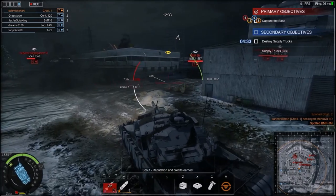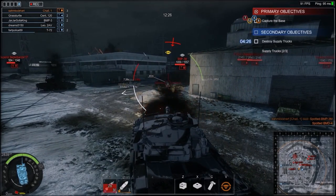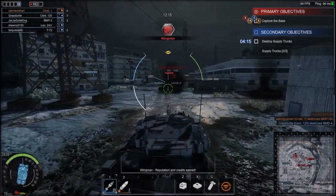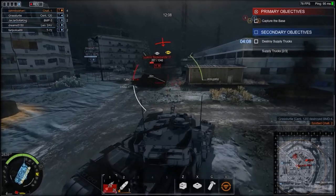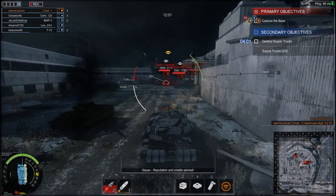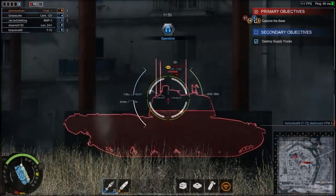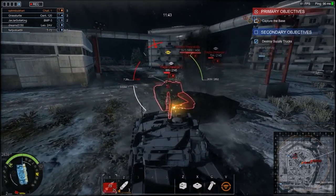Armor Warfare's bots are somewhat smart. If they cannot penetrate their opponent, they'll switch targets to somebody else — you see this often with the Challenger 1 because they get tired of shooting at you. The bots will shoot at the lower plate and weak spots, but oddly won't shoot at cupolas. They'll flank around somewhat and try to wiggle or side scrape, but not very effectively.